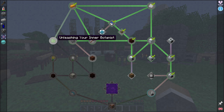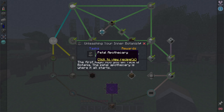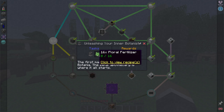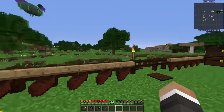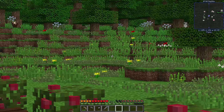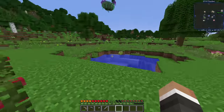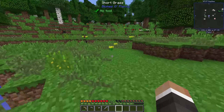To get through to the Nether, all we need to do is complete the left side of the quest tree, which is pretty much the beginning of Botania. It all starts with the first quest — 'Unleashing Your Inner Botanist' — which wants us to make a Petal Apothecary and 16 Floral Fertilizer. The Floral Fertilizer recipe hasn't changed: it's one bone meal and either four floral powder of any color, or two dandelion yellow and two rose red.